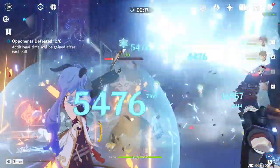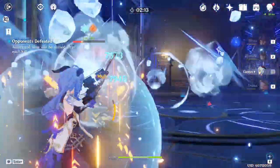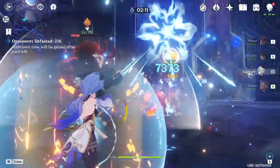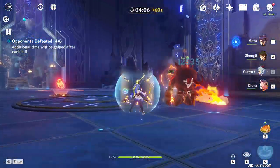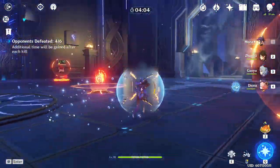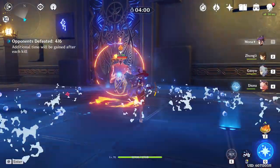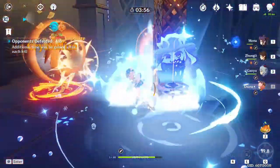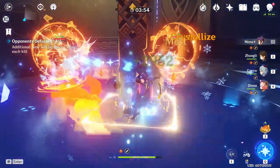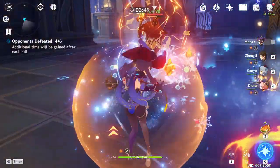Now let's talk stats. For main stats, the Flower and Feather are of course locked. For the Timepiece, you want health percent. For the Goblet, you want pyro percent, since that is going to buff you more than health percent. For the Circlet, you want either crit rate or crit damage — it depends on your substats. If you can get to around 50–60% crit rate, you can run crit damage. If not, then run crit rate. As for substats, both the crit stats are fantastic. Health percent is also fantastic — you definitely want as much as you can get of that.